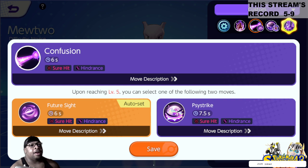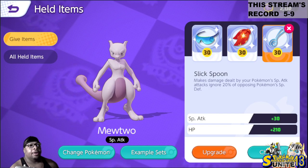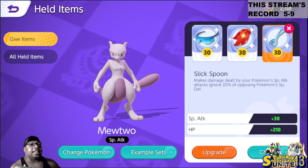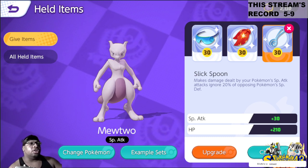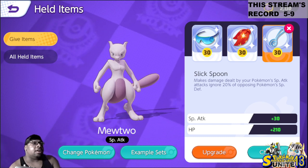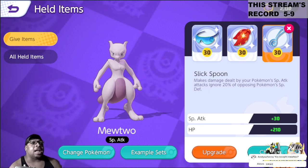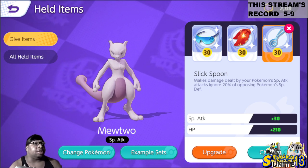I don't know if they're going to make another event out of it, but yeah, there's no way they leave this like this. Mind you, I have Silk Scarf on — on top of everything, 20% of that damage is ignoring special defense.